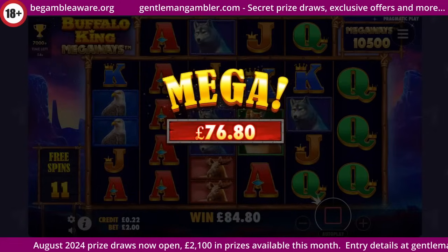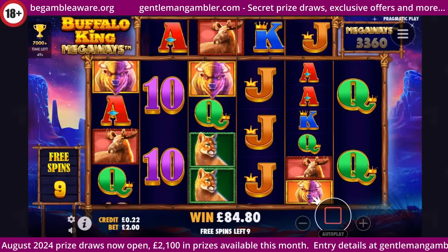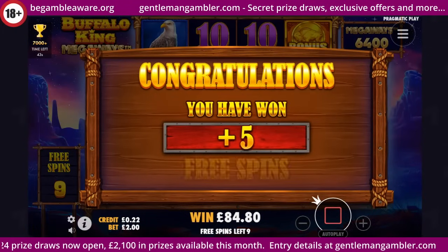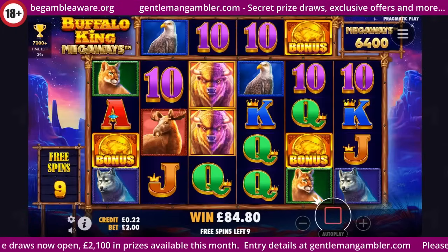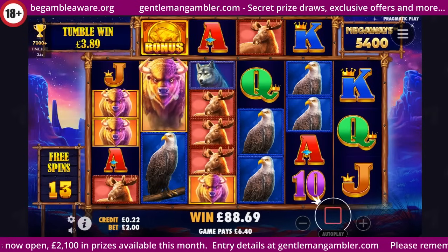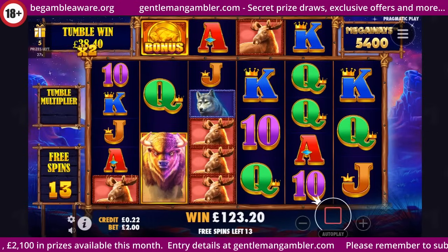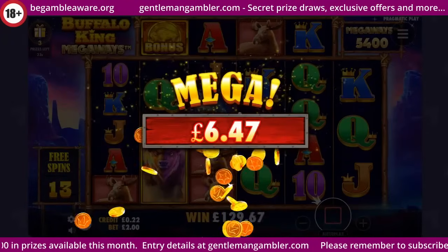So here we go — $76.80. Missed out there. Got it — four extras here. Five. Even better. Our buffaloes are back, need a multiplier. Got the seagull with the multiplier. What a round that is. So another 76. This is an absolutely fantastic start. Mega there.